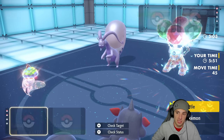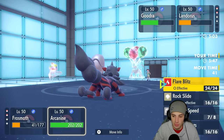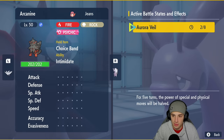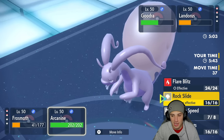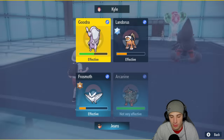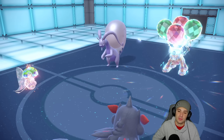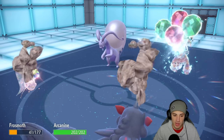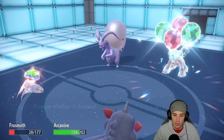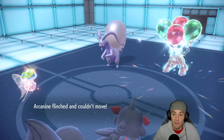A Rock Slide would be better to choice into here and I think we should be able to soak up this shot especially with Aurora Veil on the field — two turns left, Arcanine is Intimidated. We're going to Rock Slide — actually no, we're going to Flare Blitz instead. Arcanine going for Rock Slide and we're both soaking pretty well. We're gonna do it — Arcanine flinches.